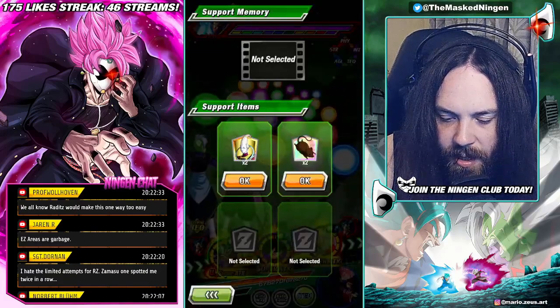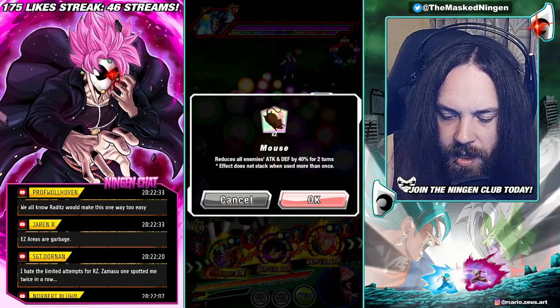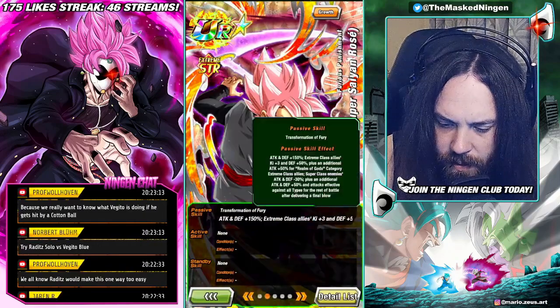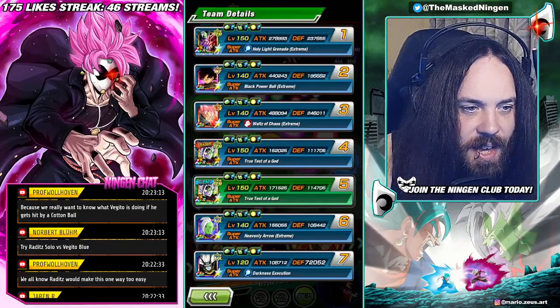What we'll probably do here is go ahead and do this straight away. That's 40% from the mouse item. And then what does Goku Black do from his passive? It's 30. So he's getting nerfed 70% attack.